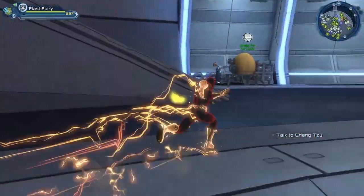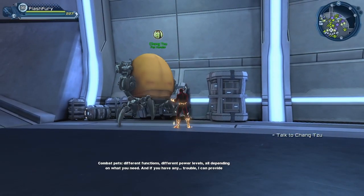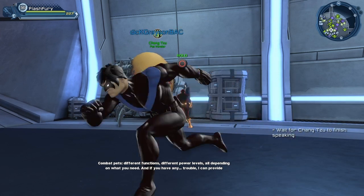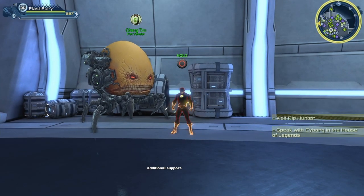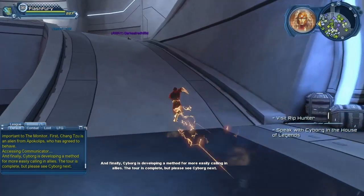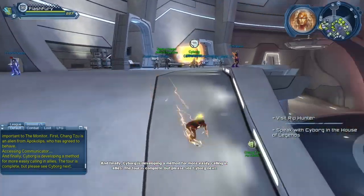There he is. Changzhu is the vendor for the pet — let's talk to him. He says: 'Combat pets. Different functions, different power levels, all depending on what you need. And if you have any trouble, I can provide additional support.' And finally, Cyborg is developing a method for more easily calling in allies. The tour is complete, but please see Cyborg next.